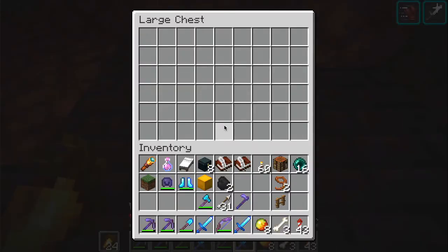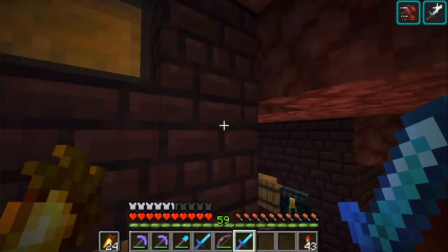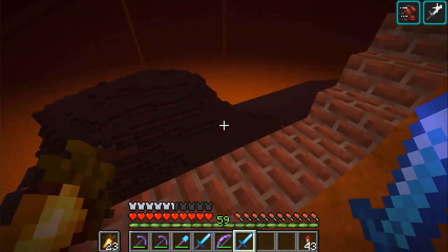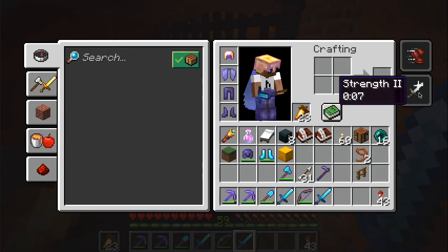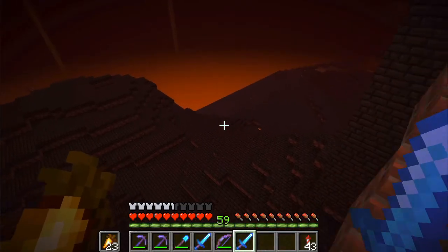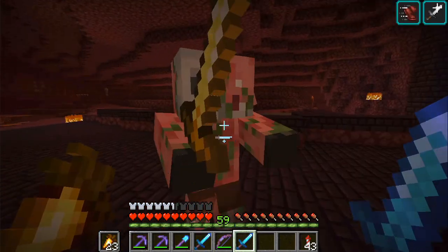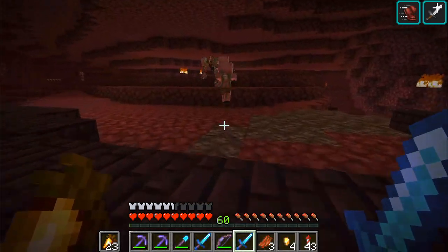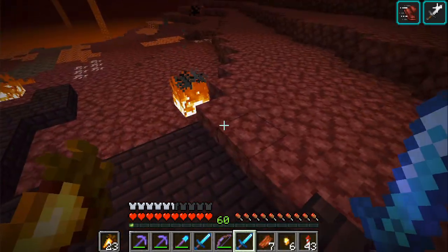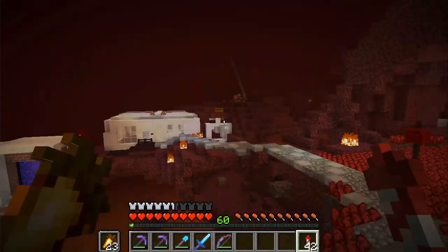We have an item sorter here - just dump off the loot, it goes in here. The cool thing about this sword in combination with the beacon is that we have both Strength 2 and Smite 5. That means we can one-hit kill the zombified piglins - look at this! So nice. Yeah, it definitely needs more slabbing.